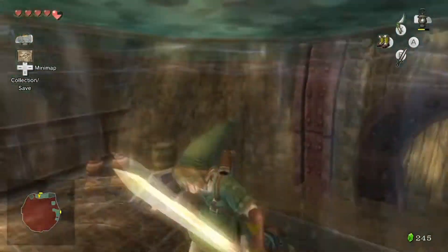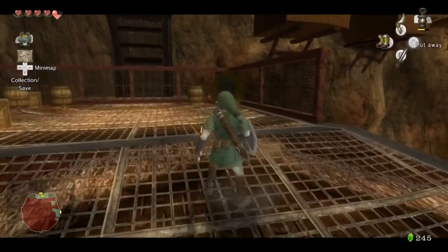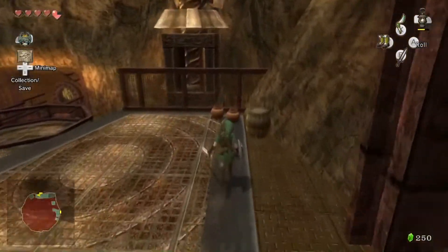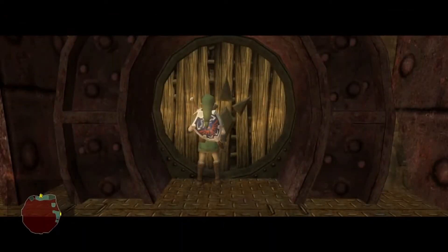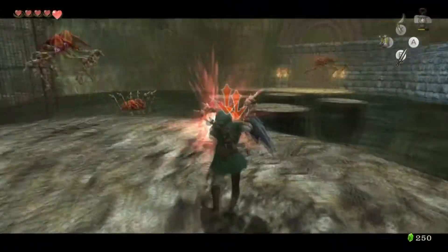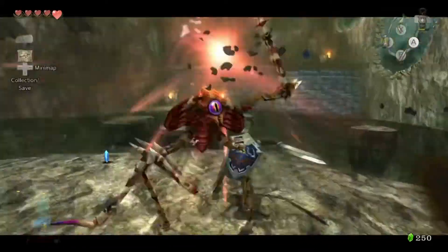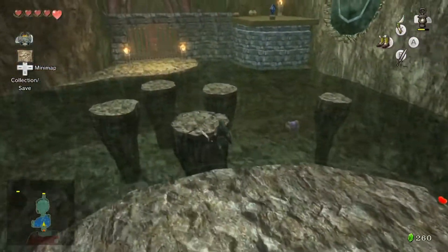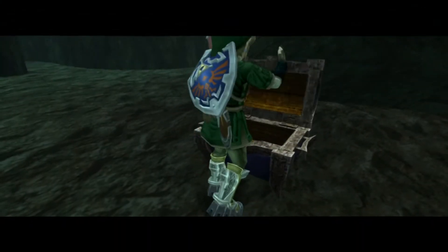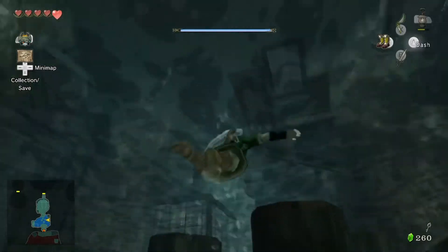Gravity only effects Link when he's upside down, not when he's sideways. These might seem like familiar enemies - these are Tektites, Red Tektites to be exact. Is there any difference between the blue and red ones? I don't believe so. Was there any real difference in Ocarina of Time? Maybe damage output, but I can't really remember. I believe this is a small key - it was either going to be a small key or a stamp. Let's swim back up.